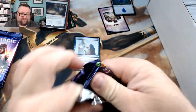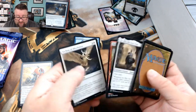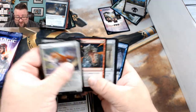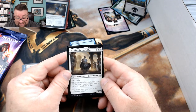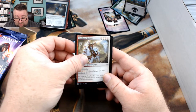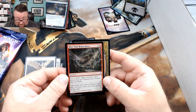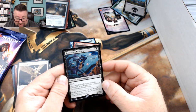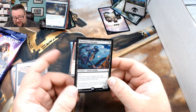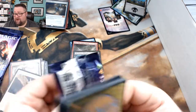Pack number two: we got a token, a land, and it looks like there's a foil in here. No alternate art. We got Sir Alanne the Lion's Claw, a Fireborn Knight, Archon of Absolution, and a foil Blow Your House Down — that's kind of cool. Our rare is Black Lance Paragon. Knights are doing a real thing right now; a bunch of knight cards have been going up because people are realizing knights are just good.